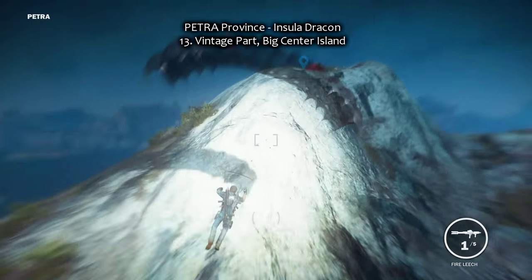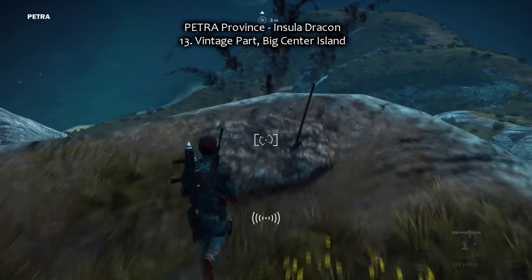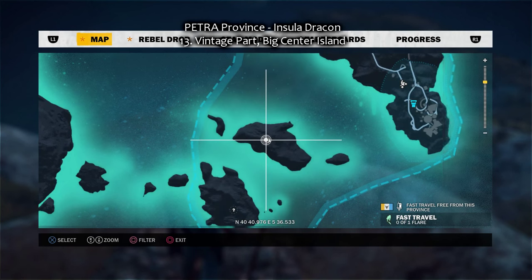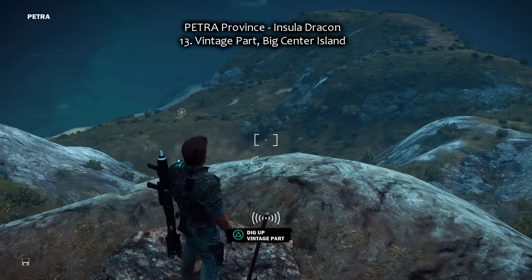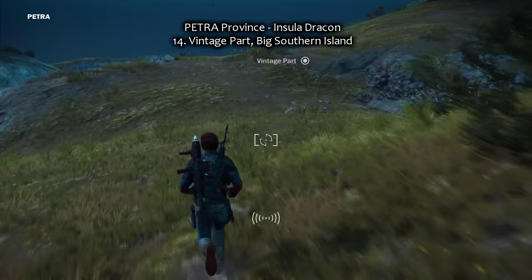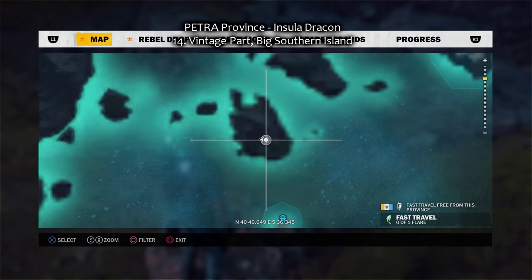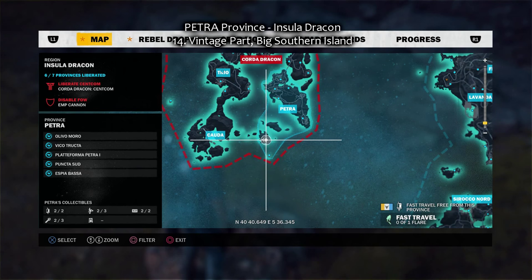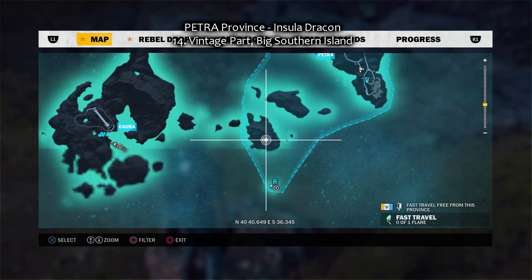And the last two. Number thirteen is on that little hill on the big center island. The whole province has three islands, and there's one in the center here — part number thirteen. And the last part, number fourteen, is on the big southern island, right here. I hope you enjoy your Peacebringer — I'm going to try it out right now. See you, hear you next time. Bye.